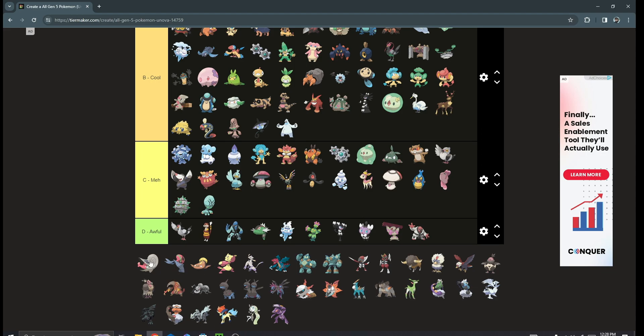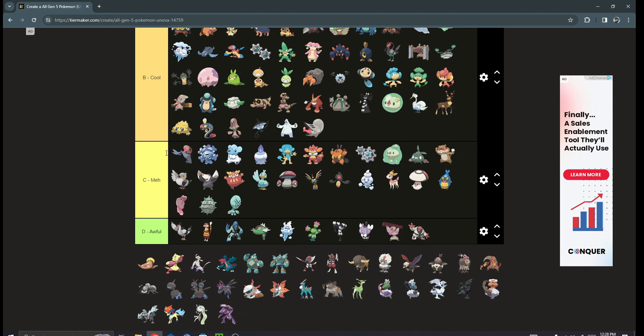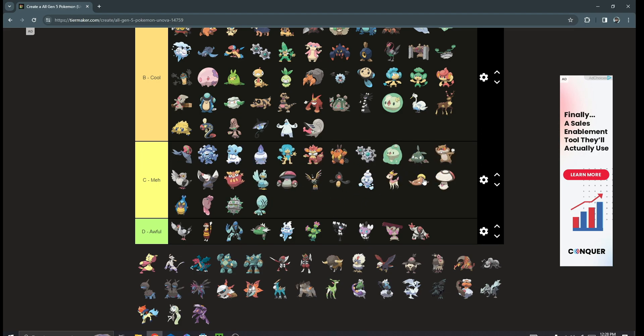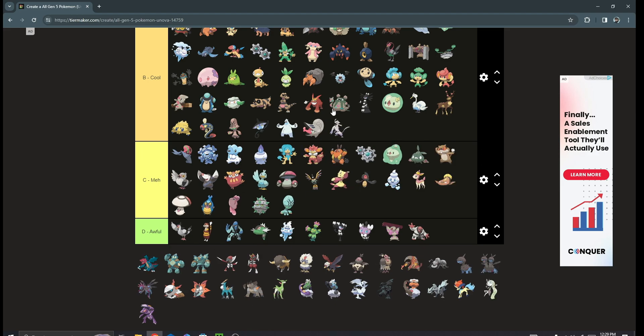Shelmet and Accelgor — I like Shelmet better than Accelgor, I don't know why, but Accelgor looks a little weird to me while Shelmet looks cool. Stunfisk is C tier — not a big fan, low C tier. Mienfoo and Mienshao — I've never been a super big fan of fighting types, maybe because they're too humanoid, but I do somewhat like Mienshao and I'll put it above a few of these.